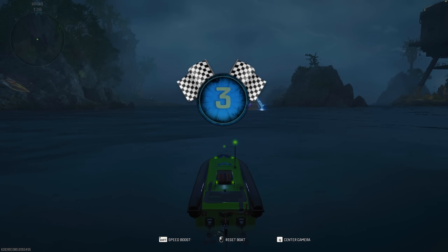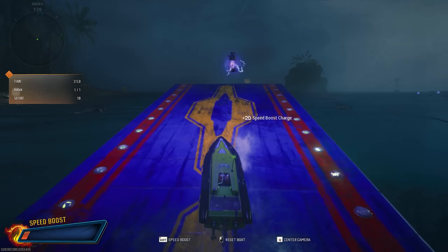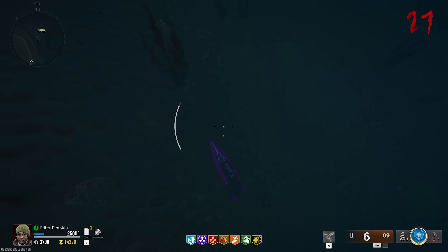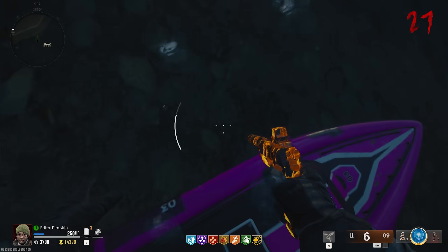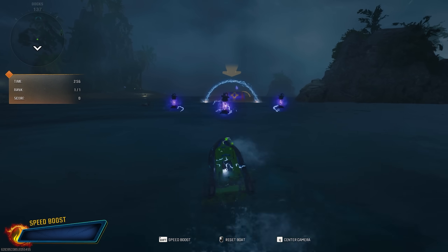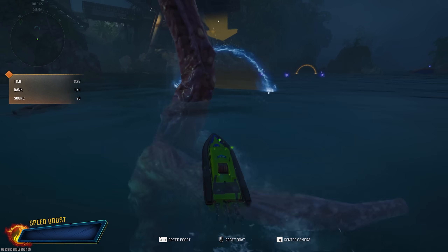Did you know you can go speedboat racing in Terminus? This almost feels like this game's version of Dead Ops Arcade — it's really goofy but honestly really cool for a side quest. Go to the eastmost island on the map, as far east as possible, swim down to the ocean floor, and you'll find a pink speedboat. Hold square on it to enter your speedboat race. In co-op, you'll get a vote option. When the race starts, there are points to grab and even a surprise appearance from Patient 13, the sea monster.